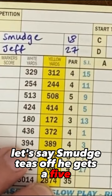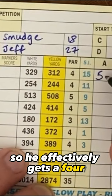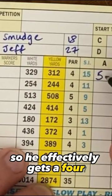Let's say Smudge tees off and he gets a five. We take one shot off his score because he's got an 18 handicap, so he effectively gets a four, which makes it a par. So in terms of Stableford scoring, Smudge gets two points — next to it there we just put a number two.